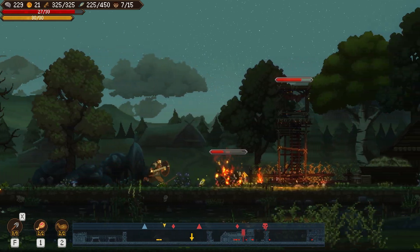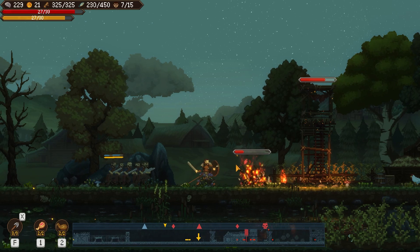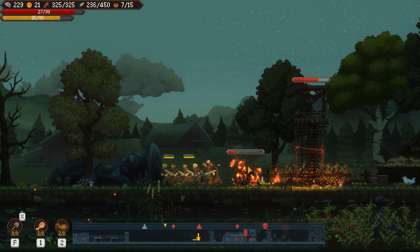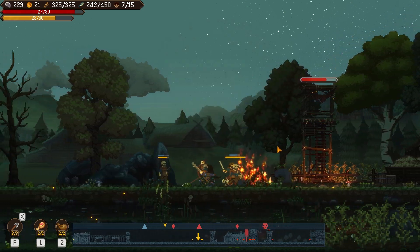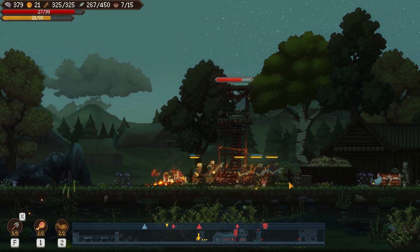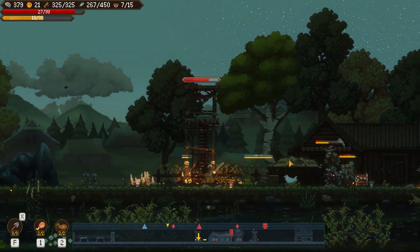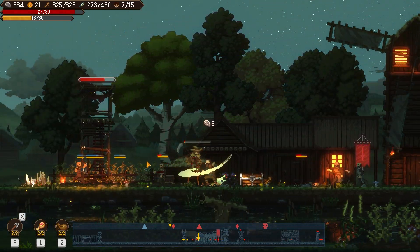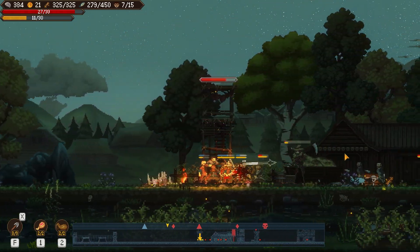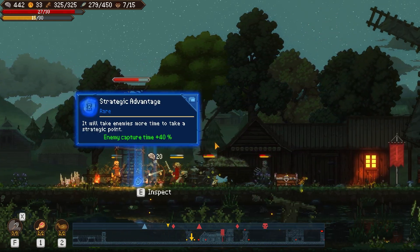My guys are done being made - everybody follow me. Now go attack. They will rebuild - the base slowly rebuilds over time. If you take down a gate they'll slowly work on building it back up. I could actually handle this all by myself with good attacks and dodge rolls, but it's more fun with the guys involved - that shows what the game is about a little bit better.